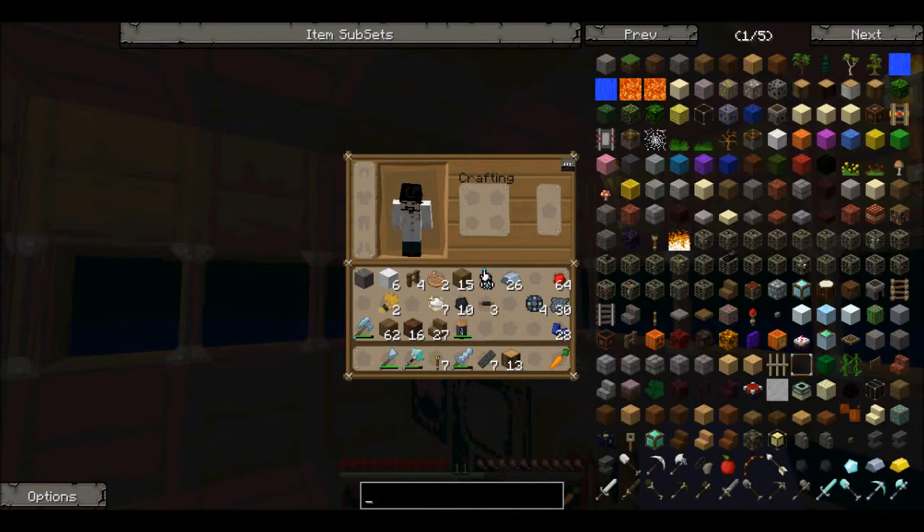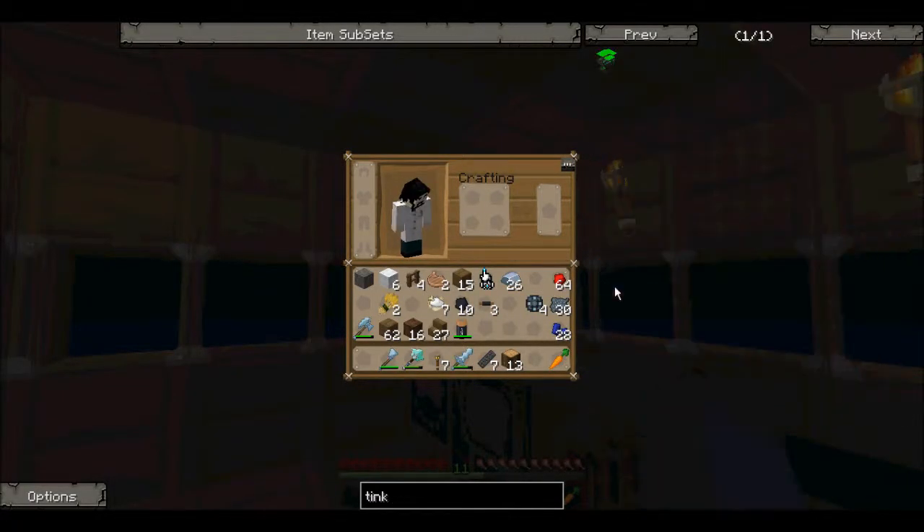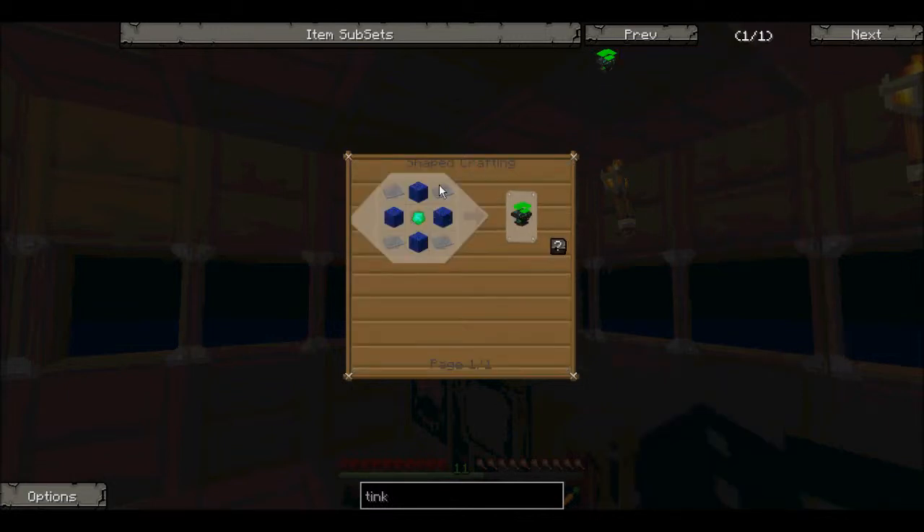What does it have as a tinker table? I thought I could use that first off, but apparently not. Power armor tank — lapis blocks. That's fine, we can afford those. Emeralds. Dammit. We haven't got any. And steel plate.